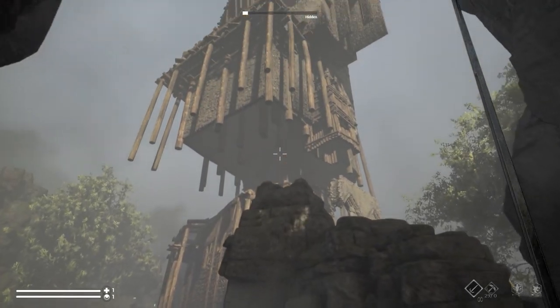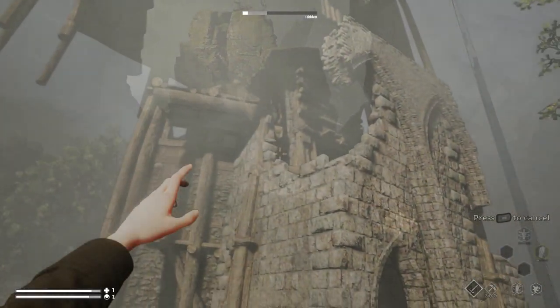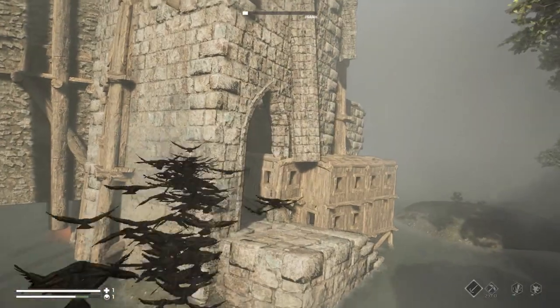We want exploring with Morgan to feel great, especially climbing around vertical spaces. If it looks like you can climb it, chances are you can. Of course, when the next move falls a little bit out of reach, there's magic for that.